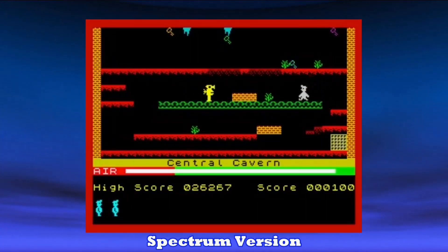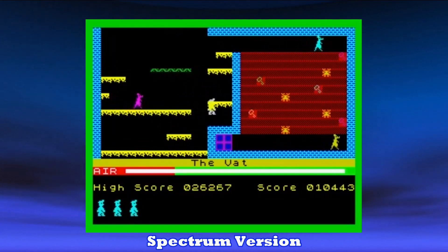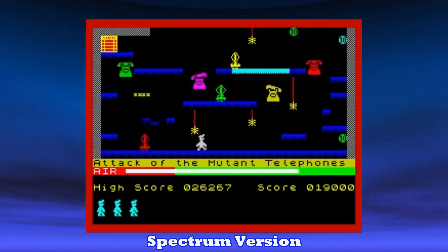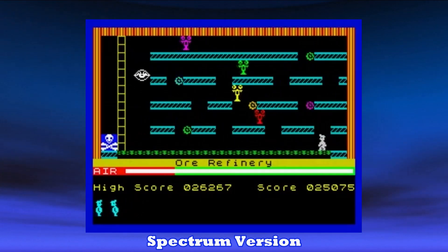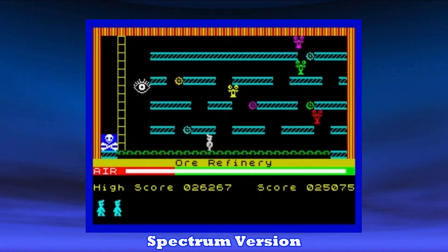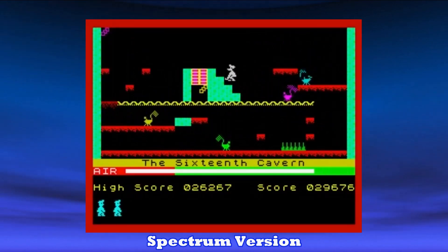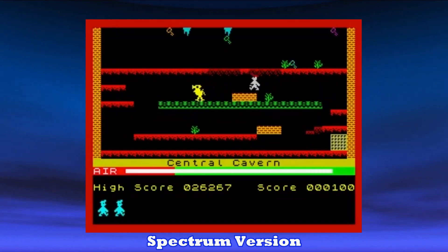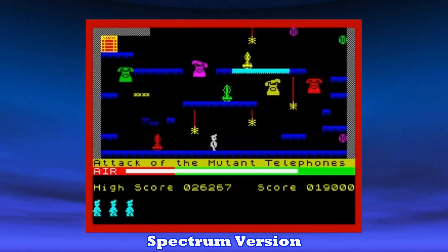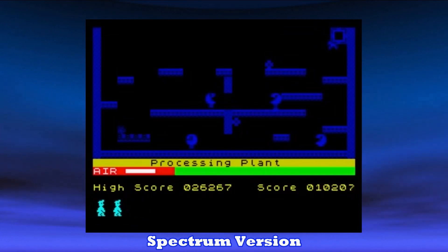The C64 version was basically a direct port, or as close to the Spectrum look as the Commodore could do. You control Willy as you try to survive 20 caves full of underground creatures and collect treasures before your air runs out. It required pinpoint accuracy for jumps, a character that dies instantly with one wrong move, and the constant stress of your air ticking down, which made playing it a really tough task. Manic was definitely a product of the European gaming scene at the time — in looks, sounds, and brutally difficult — and it just fits in with so many games of that era, and was definitely an inspiration for a lot of other games in the similar vein, like Monty on the Run, for example.